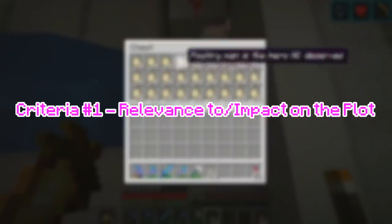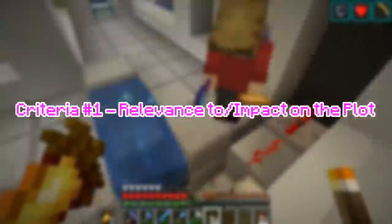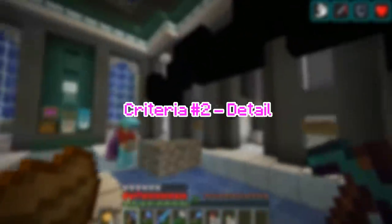Criteria number 1: Impact or relevance to the plot. Out of 10, I will rank how much I think this skin contributed to the episode and how memorable or enjoyable that scene was, as well as the overall impact of that scene. Criteria number 2: How detailed out of 10. I will determine how many changes occurred between changing the skins, and how much work I think Mumbo Jumbo put into the skin.